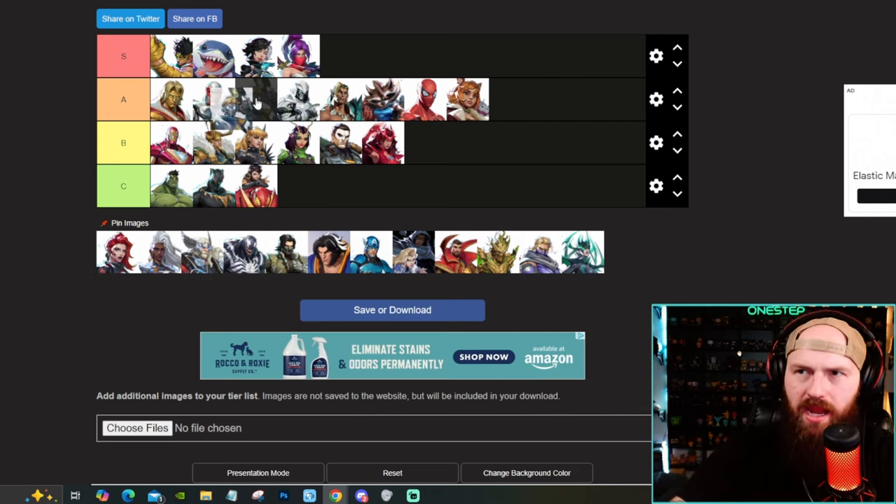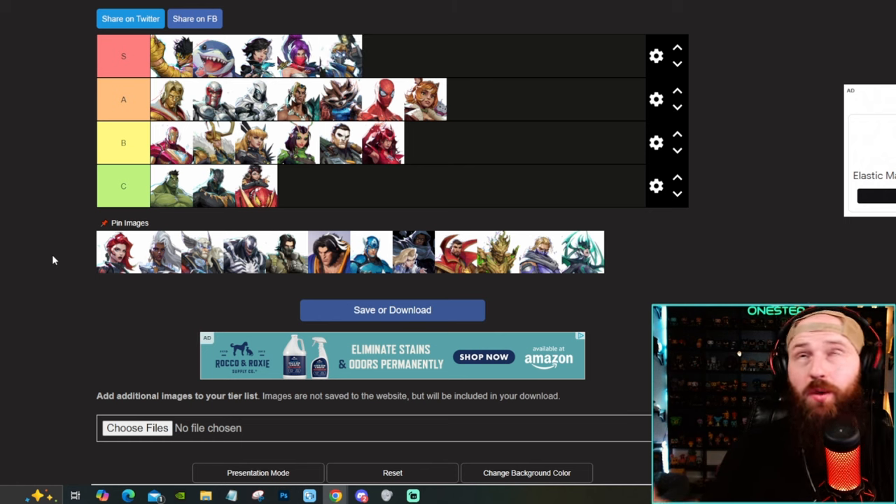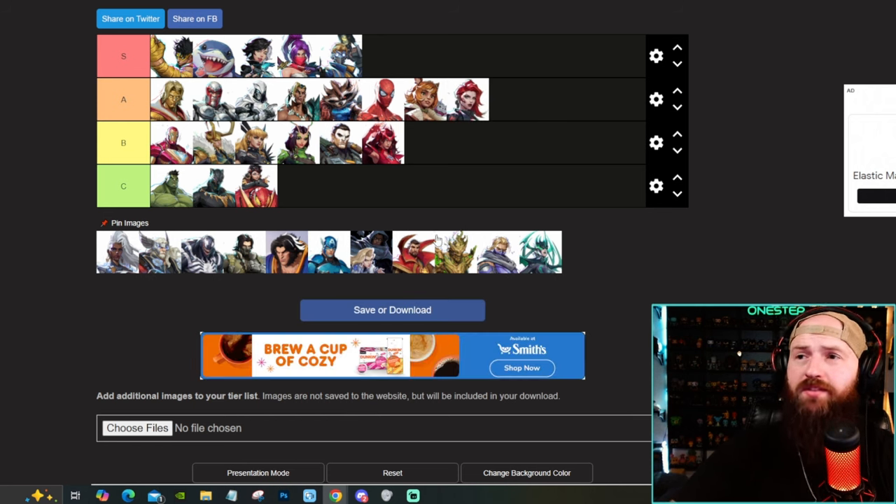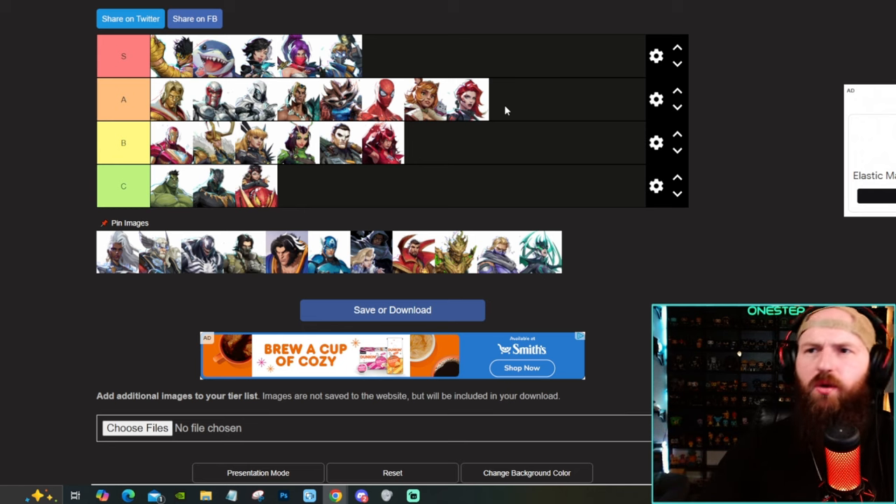In the right hands, Star-Lord is insane. He is S tier for sure. He can get in, shoot, get out. He's got great mobility. In your face, he's doing insane damage — he is deleting you from the game. Star-Lord is awesome. I think Black Widow is a very solid DPS. She can snipe, she's got the damage, she can get up close and do a couple good melee attacks. Black Widow sitting here with the very solid characters.